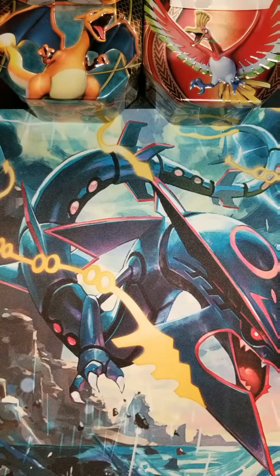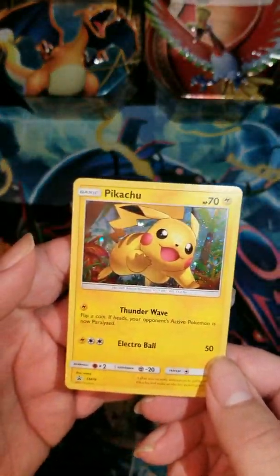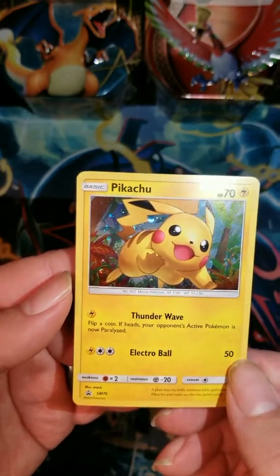We'll talk about what we're excited for with the new set. I'm really excited about the Mewtwo GXs. What are you guys excited about? There are some good GXs in the set — I think Raichu is in this set, there's an Entei in the set, and there was another one I'm not sure of, but our nephew knows it.